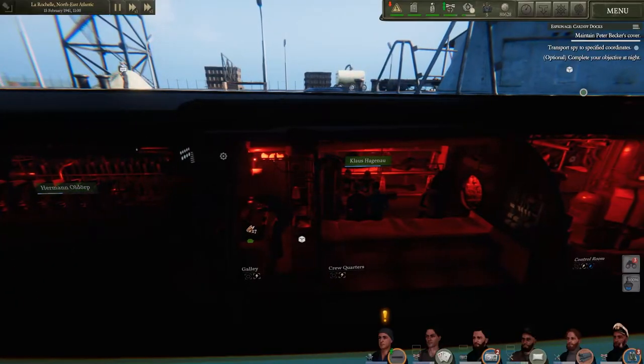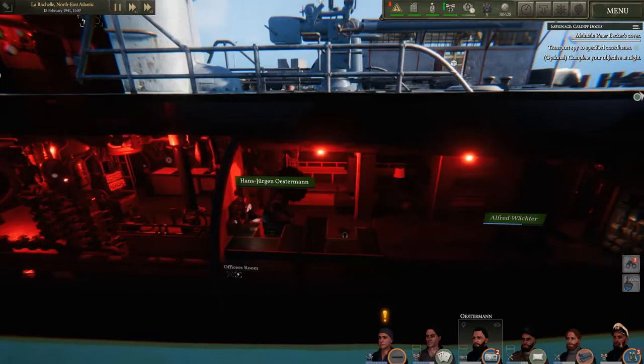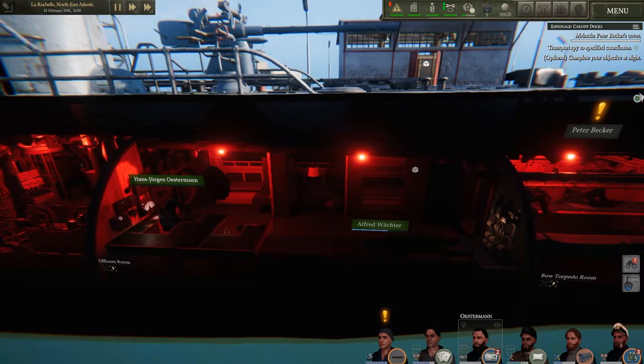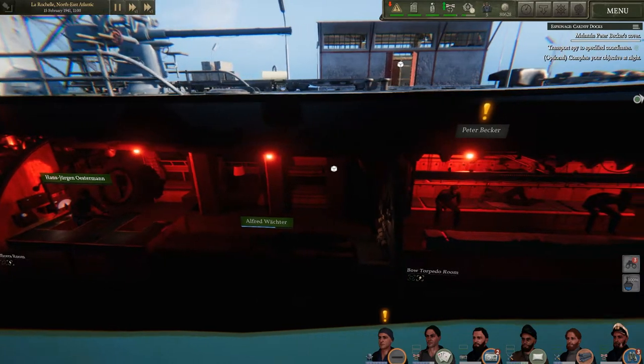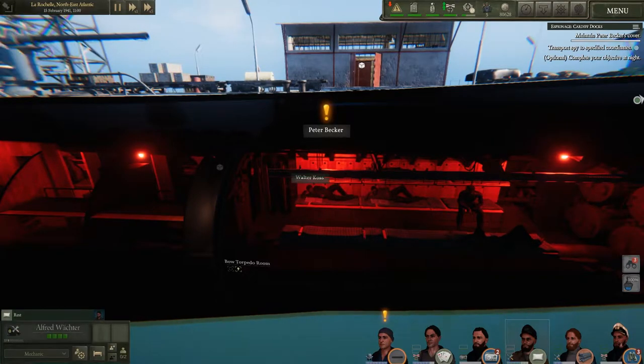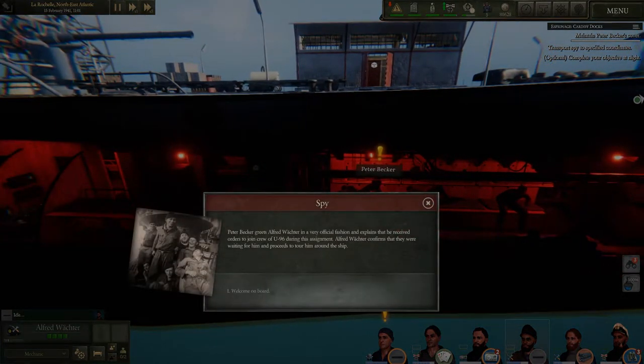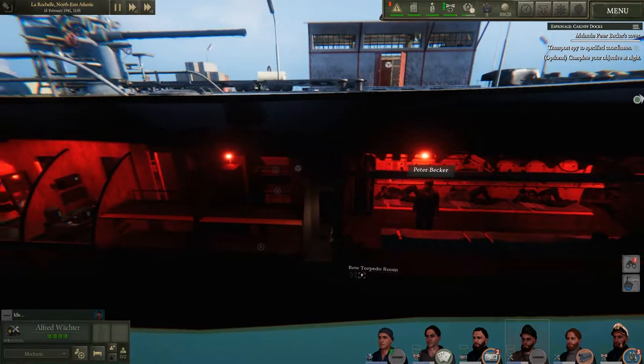We're going to have a quick look in here. I'm not sure why we've got the red light on during the day. We've taken on our sabotage mission at Cardiff Docks. All we've got to do is sneak in. We've got a new crew member on board — Peter. He greets Alfred in a very official fashion and explains he's received orders to join the crew of U-96 during this assignment. Alfred confirms they were waiting for him and proceeds to tour around the ship. Welcome aboard.